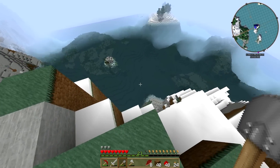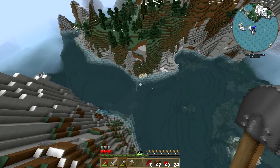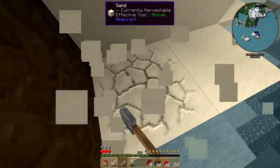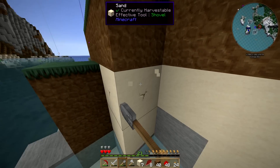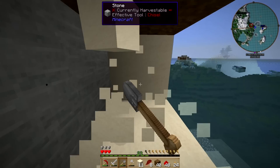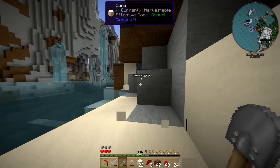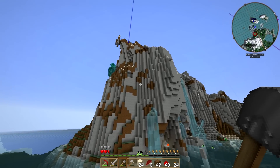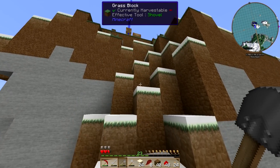Let's go ahead and morph to bat real quick and hop down over there, probably get some sand. Oh there's some sand — just drop down and get some sand. About twenty-two, let's get one more, twenty-four. That can make us six machine frames if we cook this all up.